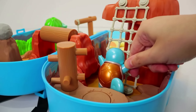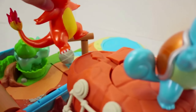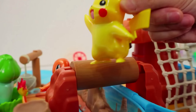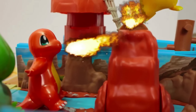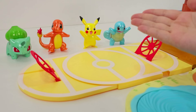First off, we have Squirtle climbing the rope ladder! Squirtle! Remember the training from the fire squad, Squirtle! Now Pikachu's going to try the spinning log bridge! Charmander! That was good training! Now it's battle time!